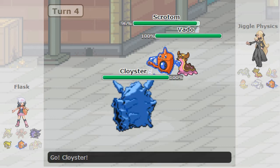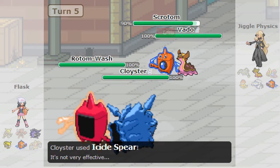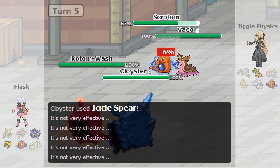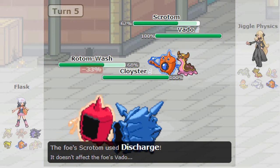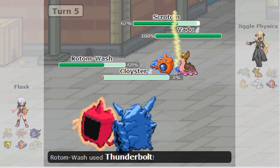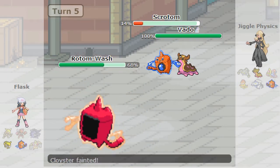Conkeldurr goes down here — he didn't go for the Mach Punch this time, which I was surprised by, but I'm glad that happened as it'll make this match a lot closer. It's just my Gastrodon and Rotom Wash here, so I'm going to go for the Discharge to take the Cloyster down to his Focus Sash. Basically, the Cloyster is now dead, thankfully.